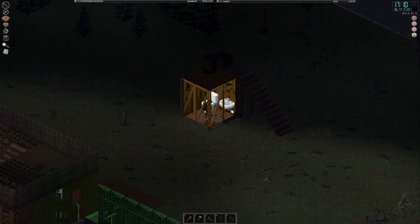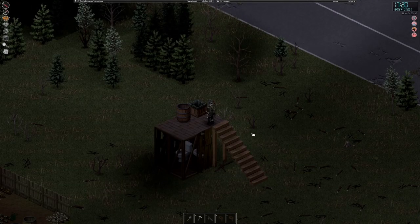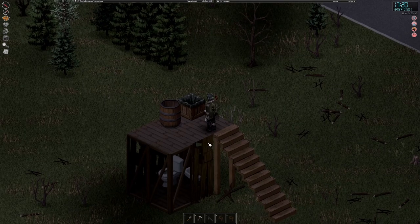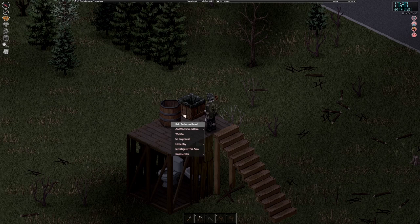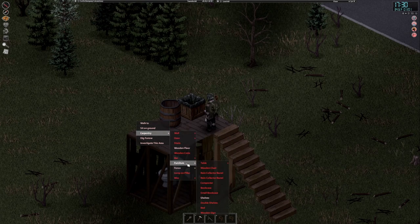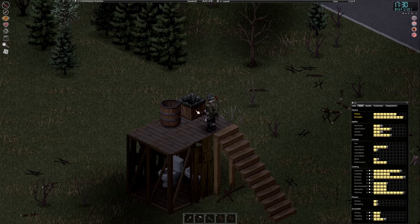Now that we've got that set up, how do we actually plumb these? We'll go over that next in part three. So we've found our sink, found our toilet, placed them down inside our structure. Next up: how do we actually get water to them? You're gonna need a rain collector barrel. Ideally you'd want the circular one - that's a tier 2 rain collector barrel. The one on the right is a tier 1 collector barrel. The tier 2 holds more water. You'll also need different carpentry skill levels to build those - you can build the square one at carpentry level 4, and the circular one at carpentry level 7.